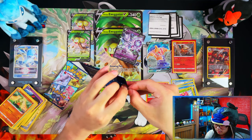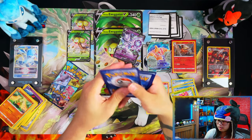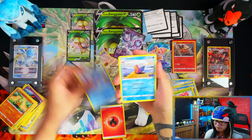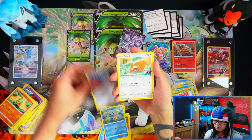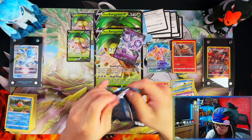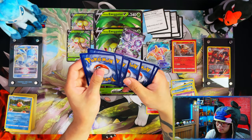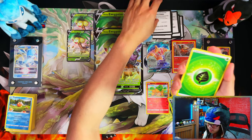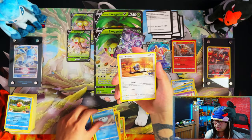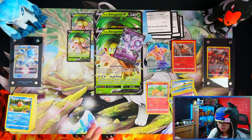Two packs left, and so far these Alolan Executor boxes aren't going profit-wise in my case. I think the only way to really make a profit from any of these products is to pull the Radiant Charizard or Mewtwo — those two are really the only ones that'll get you into profit. Last pack — let's go. After this video I'll have the Team Special Collection boxes to open to see profit or loss, and I also have the Pokémon Center Elite Trainer Boxes coming soon.